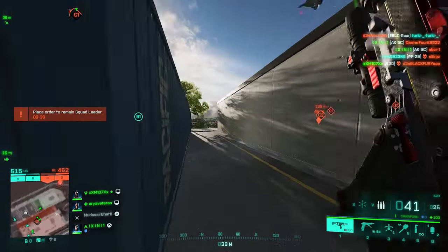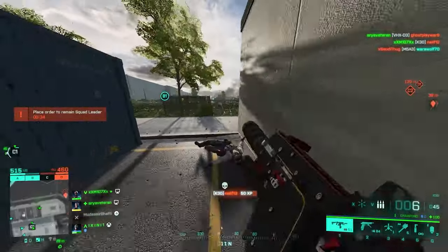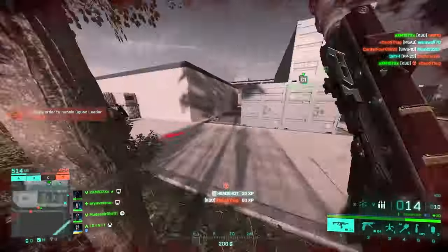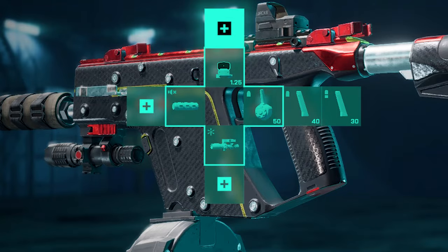For the K30, the fastest TTK is also provided by standard issue rounds — so standard issue drum, standard issue extended, then high power. Raft suppressor, MGL laser sight, and any red dot of choice should do the trick, and here's the final K30 setup.